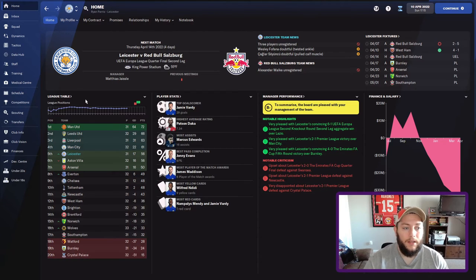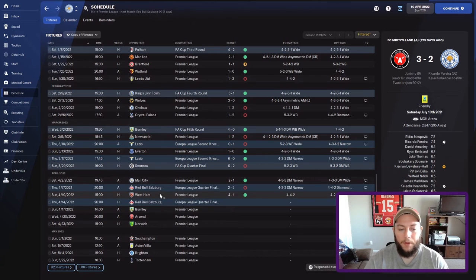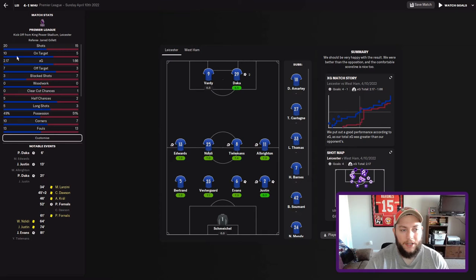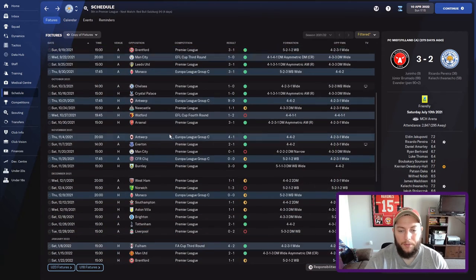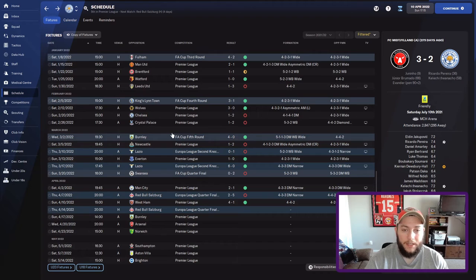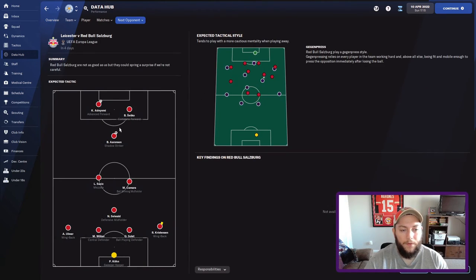We are going to change things up. We did play one game in between — we played West Ham at home in the Premier League. We beat them 4-1. Stats-wise it was pretty even: 20 shots to 15, 10 shots on target to 5. We were the better team but 4-1 maybe makes us look a little bit better than we were. I completely tried a brand new tactic — well, brand new for us. It's something I've been testing in other saves and it's worked pretty well. I figured I must try it here, and we're going to use it against Salzburg, changing the shape a little because I think they're coming out with the 4-4-2 diamond again.